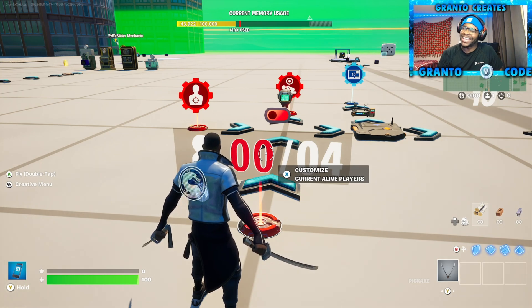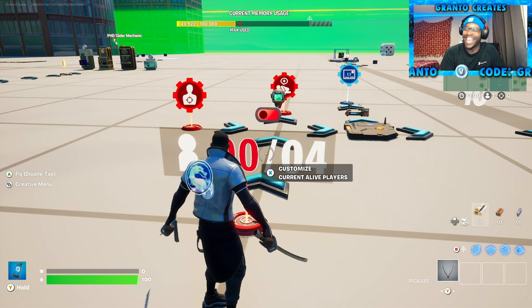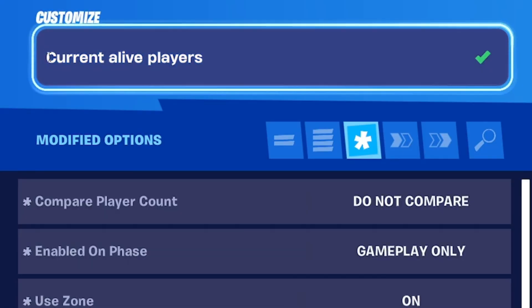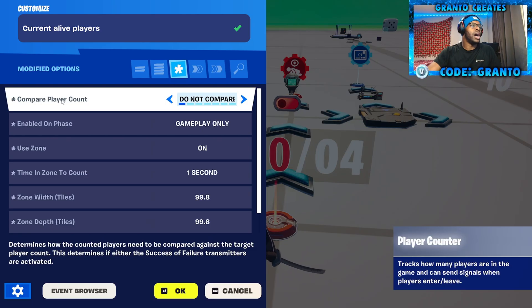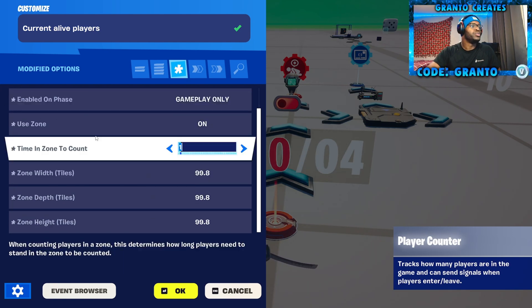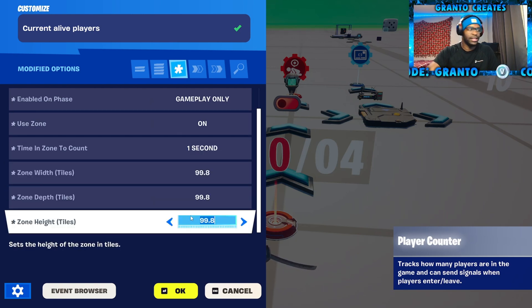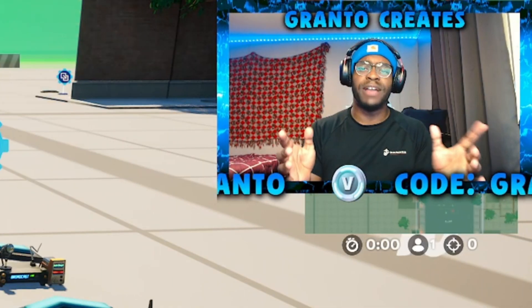When's the last time I did a mechanic, like an actual tutorial? At least a good month and a half. Either way, grab a player counter, name it 'Current Alive Players.' Player count, do not compare. Enable on phase — do gameplay only. Use zone, turn on. Time in zone, one second. And then do 99, 99, 99 for the height and everything like that.